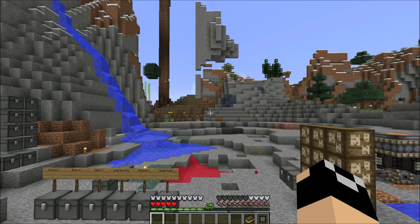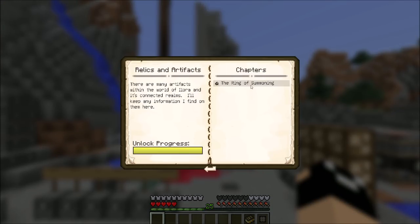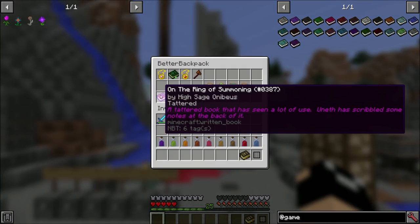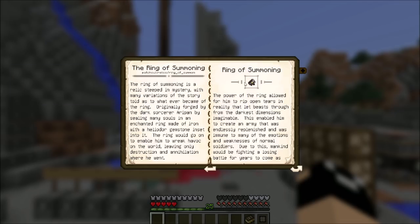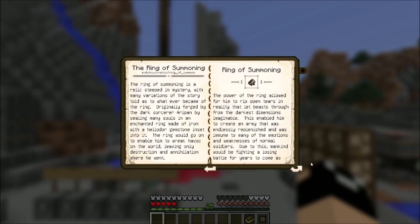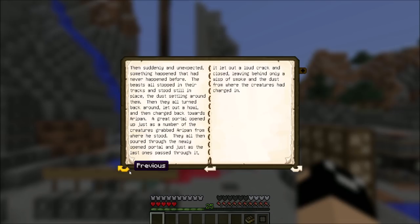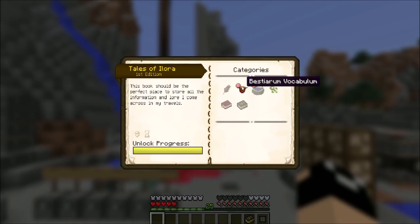For example, the Relics and Artifacts section has an entry for the Ring of Summoning, which says 'there are many artifacts within the world of Elora and its connected realms - I'll keep any information I find on them here.' When you finish the first quest for Uneth, he gives you a lore book on the Ring of Summoning, and when you get that lore book it unlocks this entry here - which has the same text and shows you the ring. That way you have one place where you can find everything, you don't have to keep up with all your books. If you die it doesn't matter - it's forever unlocked in the book. When you don't have it yet, entries just show as locked so you know something is there.